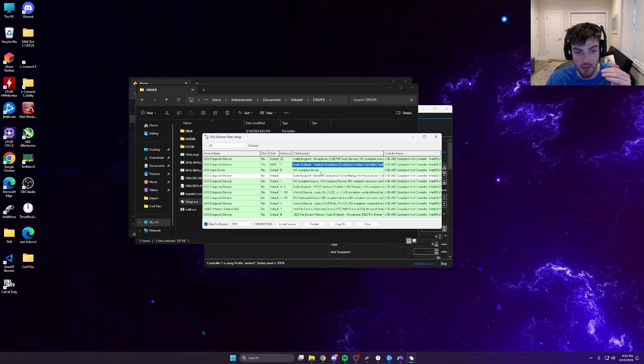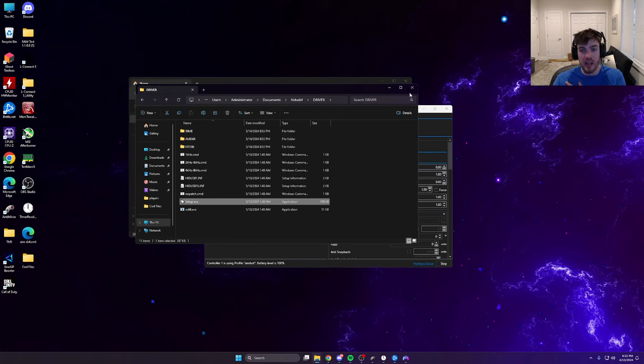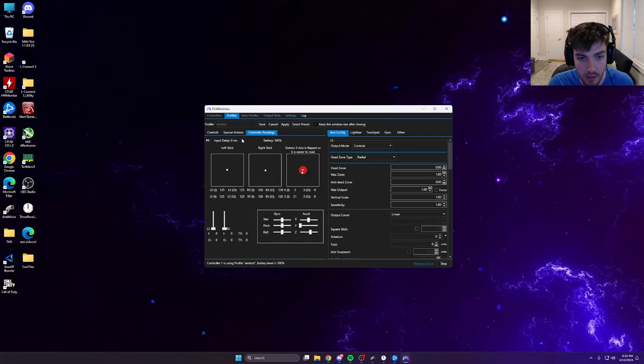Disabling Secure Boot allows the overclocking service to actually work. If you try it without disabling Secure Boot, there are registry edit workarounds, but those can be complicated since different people have different files. Disabling Secure Boot has been the sure fix for over five people I've helped. Once in BIOS, hit F10 to save and exit. Repeat the install service steps — unplug and replug your controller. You only have to do this once; after that it's permanently overclocked. In DS4Windows under your controller readings it should show hard zero milliseconds.